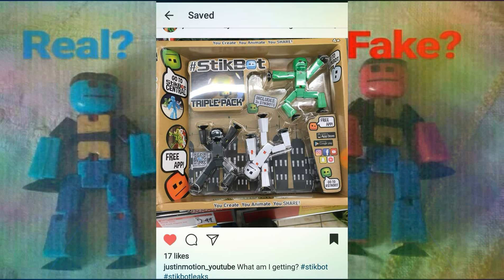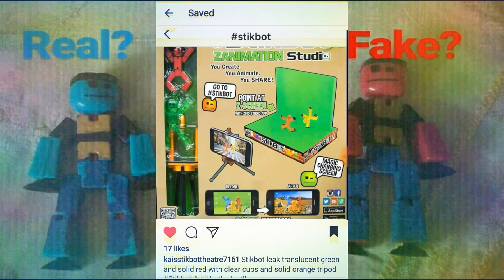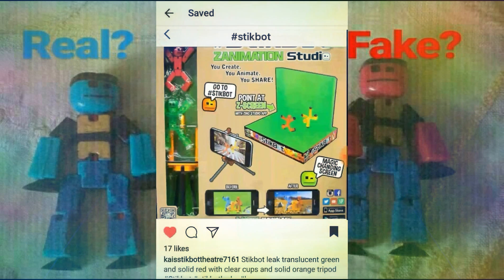Now we're going on to the next one: a studio sound set containing two Stickbots with clear cups. Look at these Stickbots — this one looks like a new color, possibly the same as the dark green Stickbot, and they have clear cups similar to the translucent ones. Also, look at the tripod — it's all orange. How can that be possible?